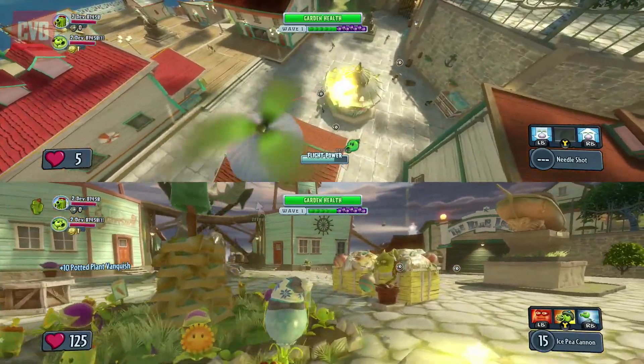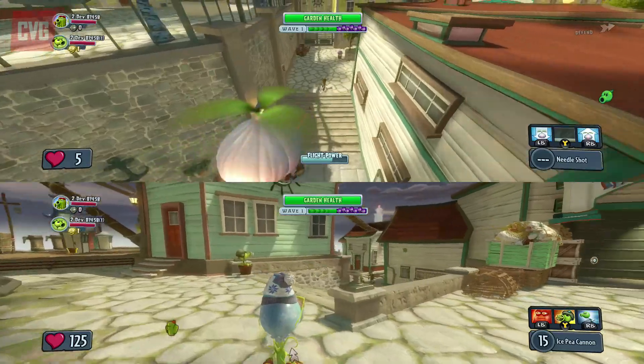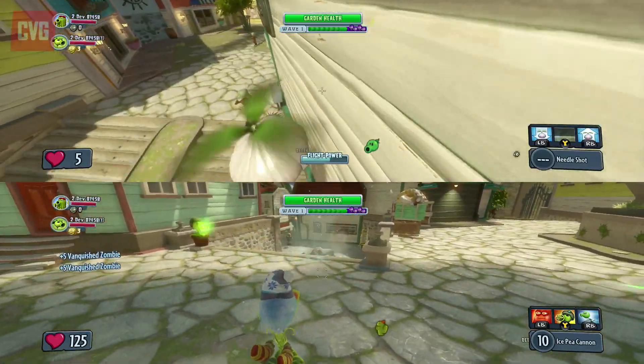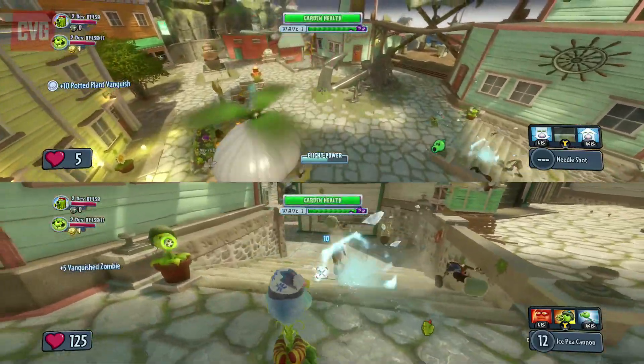These are unique powers to each character which allow them to do special things. They deplete over time but once you've used them they will build back up again. It's completely different from the original Plants vs Zombies or its sequel Plants vs Zombies 2, but some of the zombies from both games are in this, and Crazy Dave is back of course.